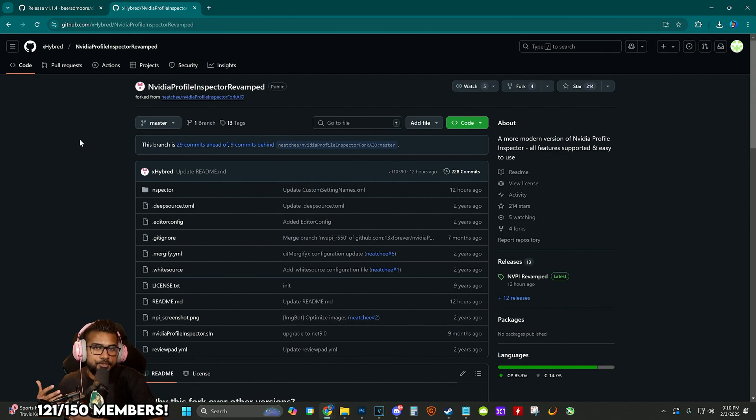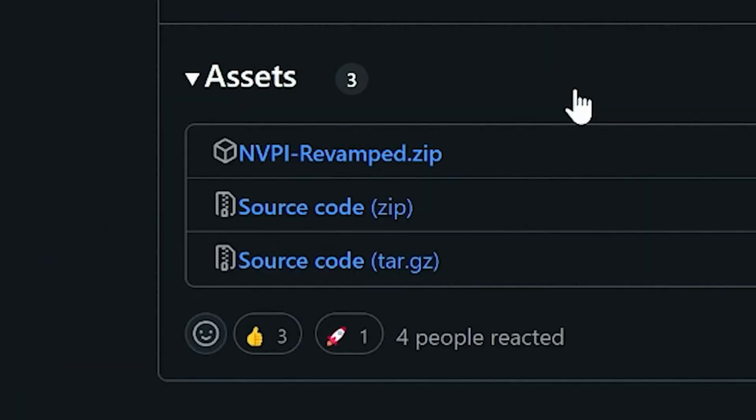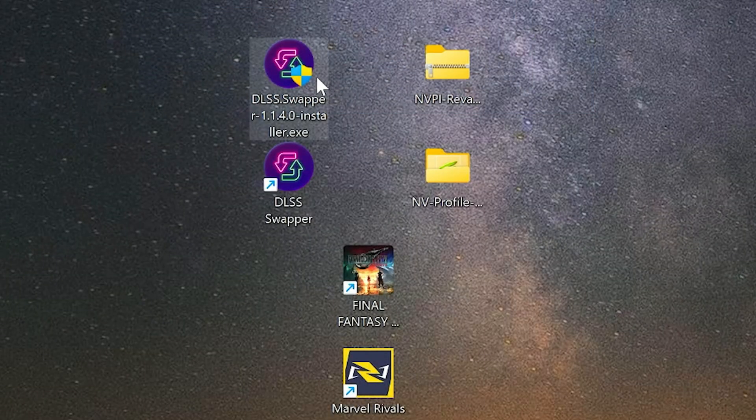NVIDIA Profile Inspector is what's going to make it so that the game you're selecting will be utilizing DLSS 4. To do that we have to change some presets — you can do it globally across the board. We're going to click on NVPI Revamped, which will be linked down below, and download the zip file for it.